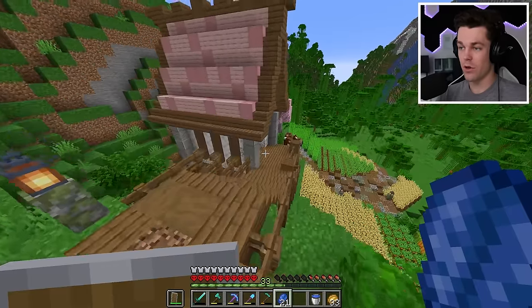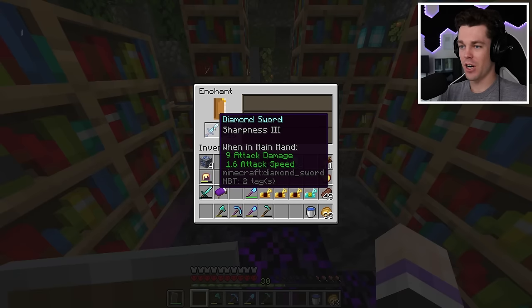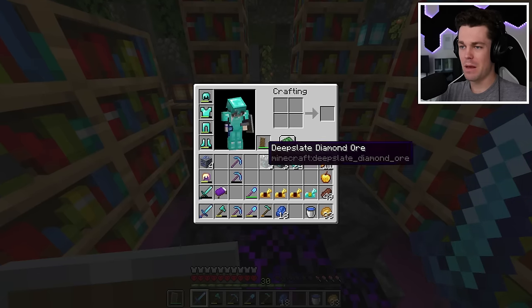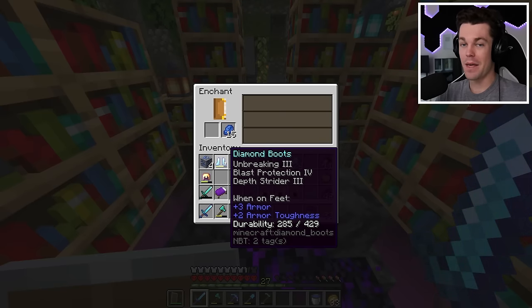We still have some more levels, so let's craft up a new sword and try for some enchantments. Sharpness 3 - it could be worse. We're just down to 30 levels. Maybe let's try my boots. Depth strider - that's pretty good. But it also has blast protection. Let's just keep it for now and we might be able to get rid of it.